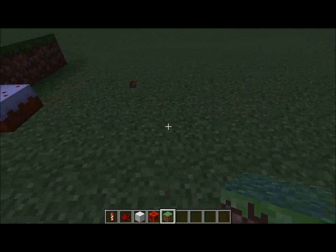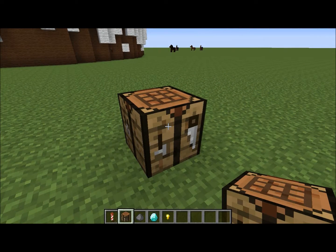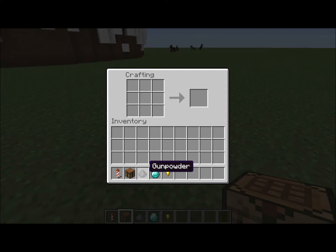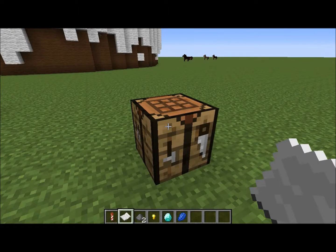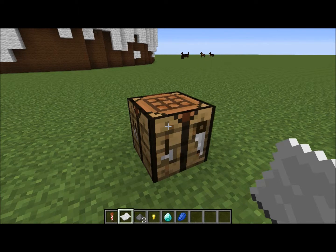Now I'm going to show you how to build a firework star, and these are the harder pieces to create because you have to know exactly what to do and how to make them. I've got all the ingredients I need to make a firework in my inventory, but this can change quite a lot.